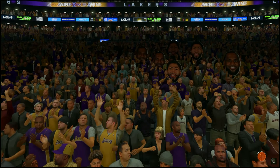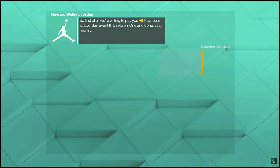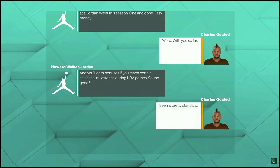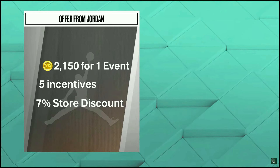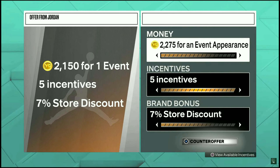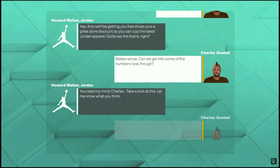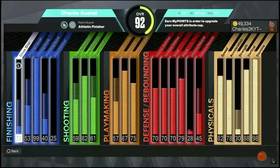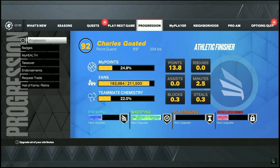Also, if you do this glitch every single game you'll also unlock your endorsements extremely fast. So whenever you get an endorsement, hit counter offer, put your VC all the way up to 6,000, and then put your incentives and brand bonus both on zero. You can put your VC on 6,500 and put everything else on zero and they will accept it right away. Doing this glitch will also allow you to get your endorsements extremely fast.